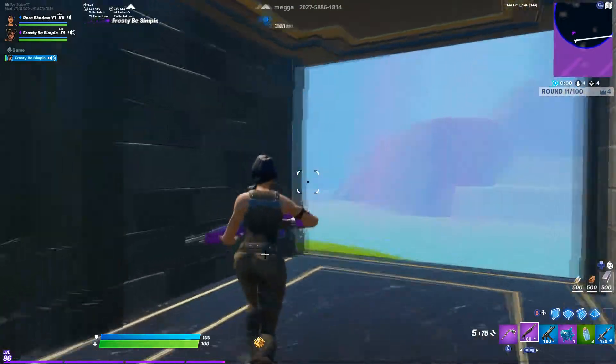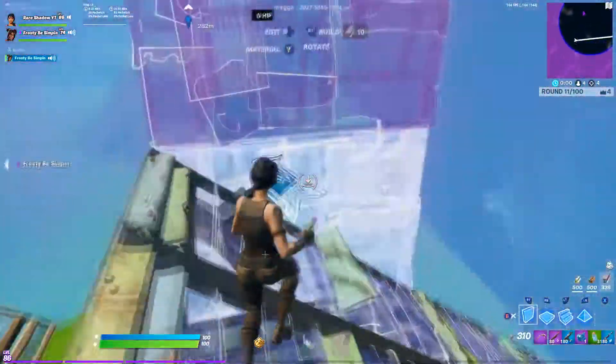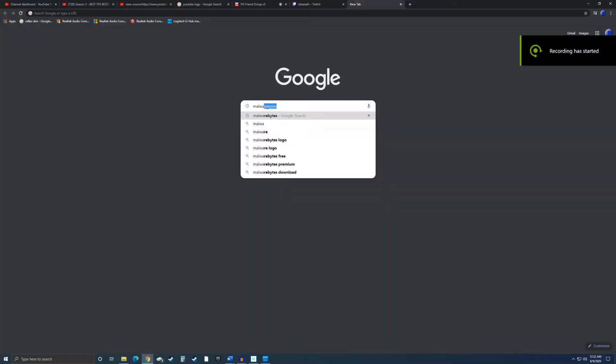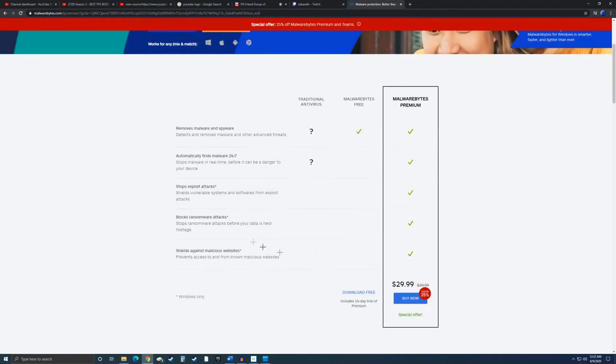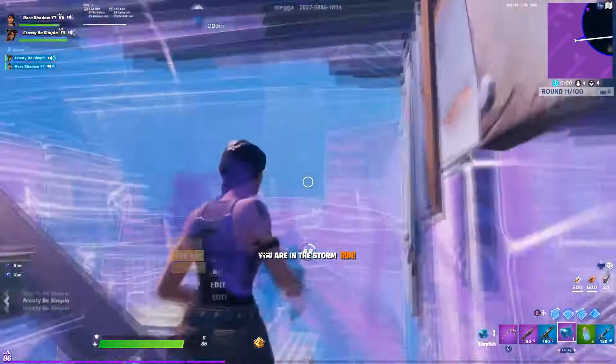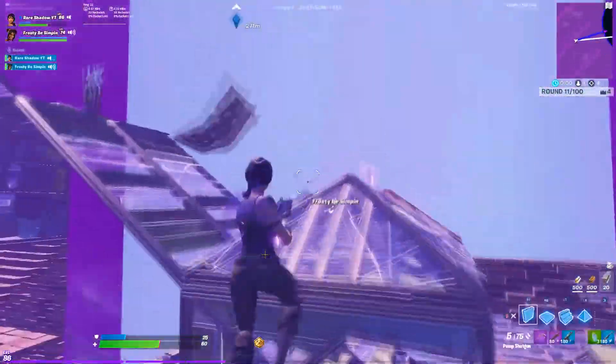And then the third thing is to make sure that there's no virus on your computer. What you can do for this is just get some virus protection. Malwarebytes is great, and WebRoot is also good. Any of those work great just to clean up your computer, because viruses can definitely impact your ping a ton and just make it really high.